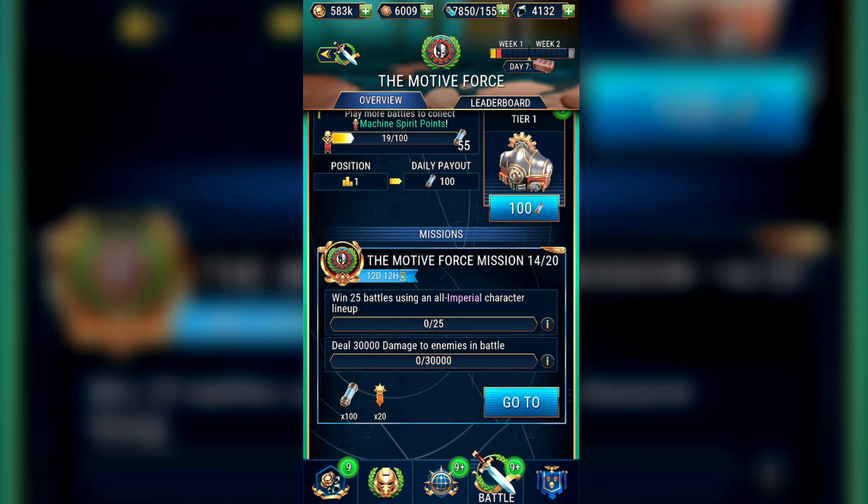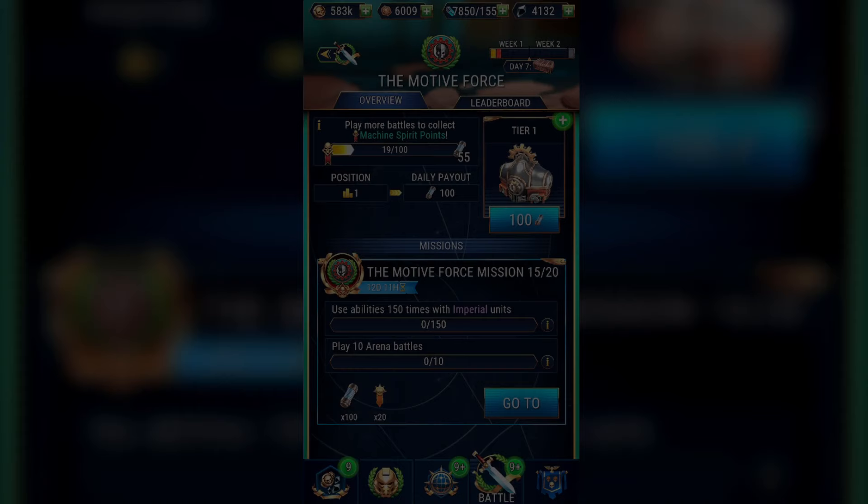On to Day 2 if you're going at the same pace as me — maybe you're still working through Day 1 as you've saved lots of energy, or perhaps you're taking your time. Mission 14 is a rather straightforward one: you need to win 25 battles using an all-Imperial character line-up and deal 30,000 damage to enemies. Don't waste your arena tokens as you'll need at least 10 saved for a future mission. Just play through campaigns using Imperials, collecting upgrades you need, and prefer later campaign missions for more damage.